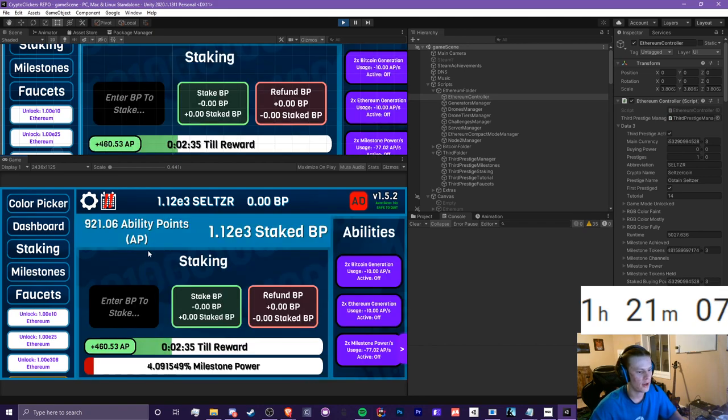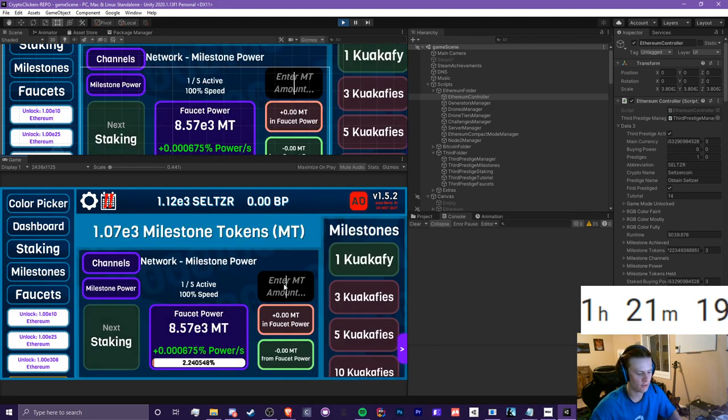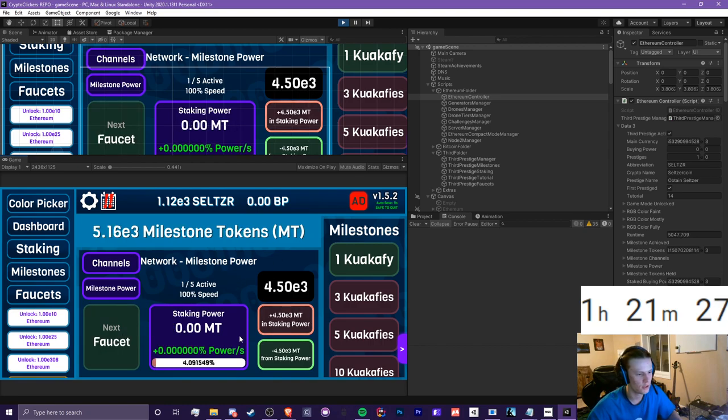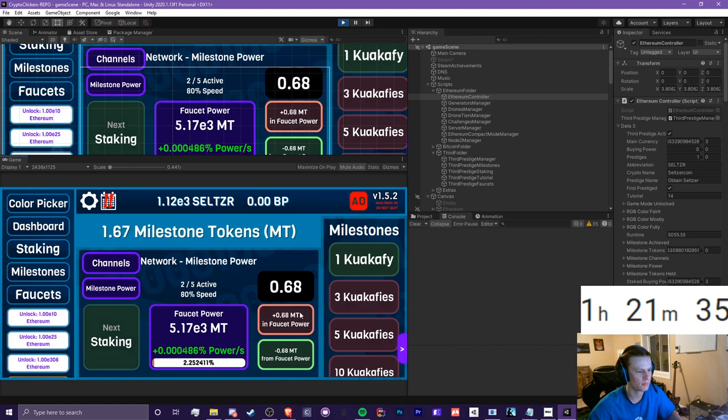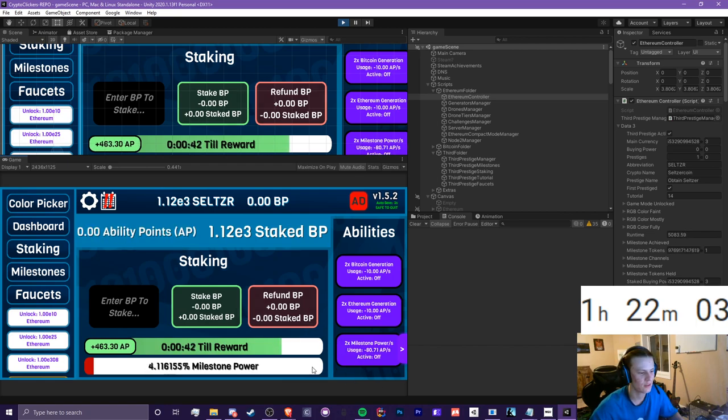There really isn't anything else I can do other than let this sit overnight. Since I'm going to sit all night I'm just going to take all this out and split it between faucet and staking — probably more towards faucet because it has more room to grow. I still want that staking power to go faster. This is still decaying — it's taking forever. But yeah, that's going to take a little while to drain.